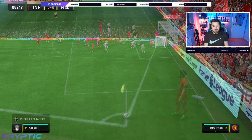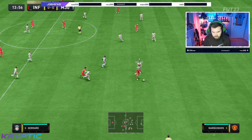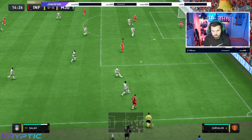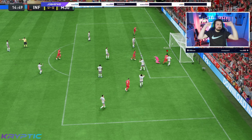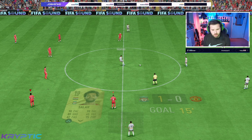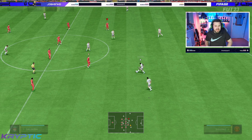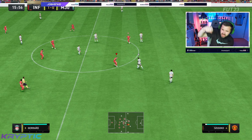Oh my god Gerrard, you lethal man! Stick an architect on him — he'll build you a pyramid! Mo Salah, Mo Salah, running down the wing — Salah, the Egyptian King!